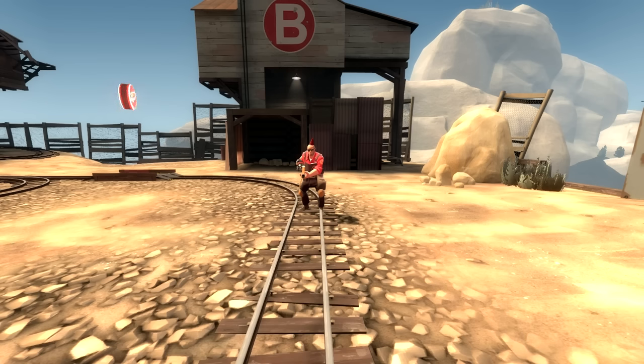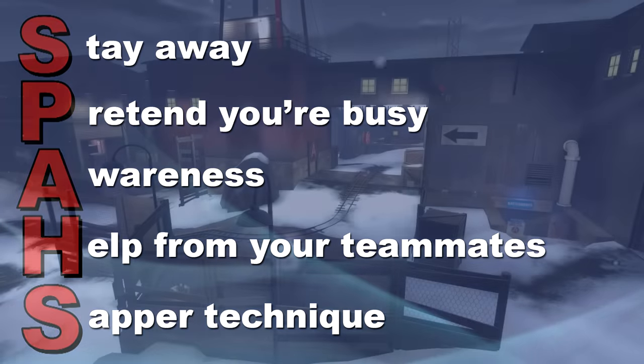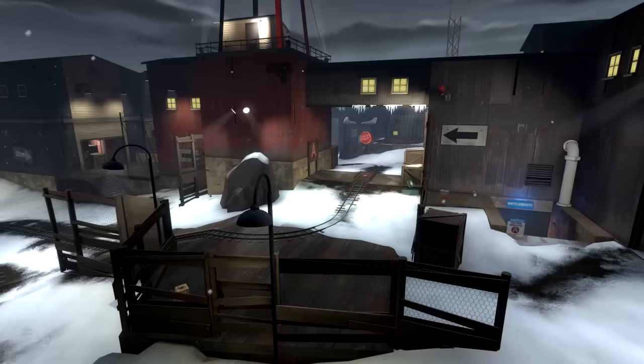But what does SPIES mean? It's actually a carefully organized code. Watch closely: Stay away, Pretend you're busy, Awareness, Help from your teammates, and the Sapper technique. In order to fully understand SPIES, we'll have to take a look at each individual category carefully, starting with the first letter.